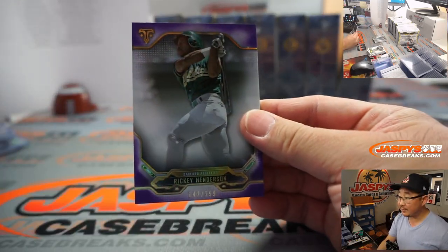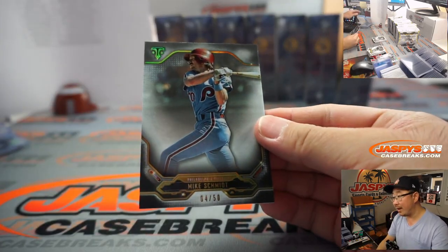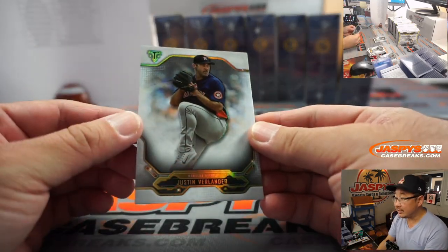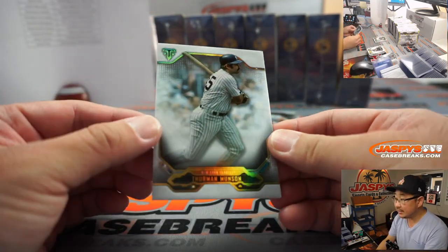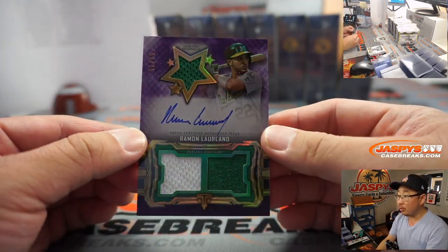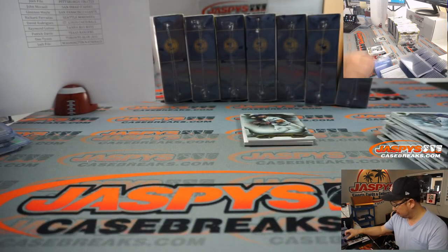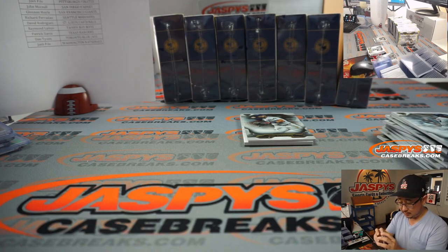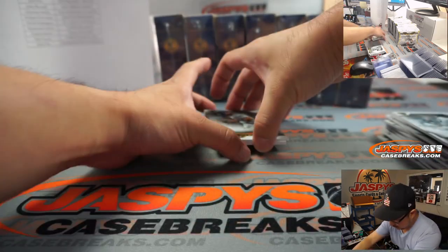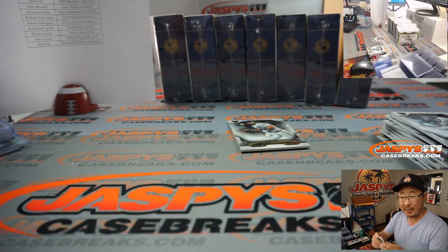There's Rickey Henderson, the Man of Steal, to 299. Mike Schmidt, 4 out of 50. Justin Verlander. Thurman Munson. There's Ramon Laureano again, 52 out of 75, Triple Relic and Autograph — another Ramon, in the heart Ramon. And then we've got Nick Solak, Rookie Relic, 31 out of 36 for the Rangers — that's going to be for Patrick Davis.